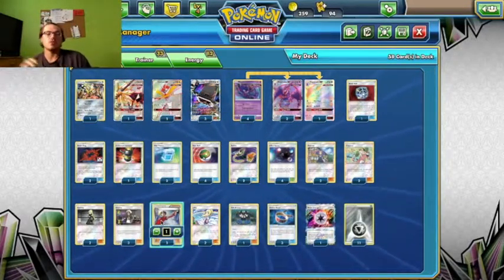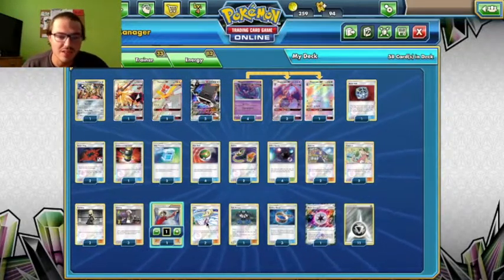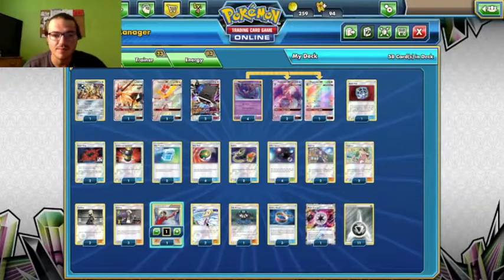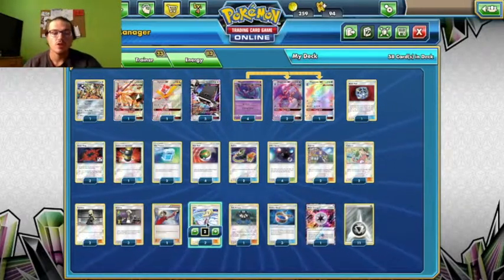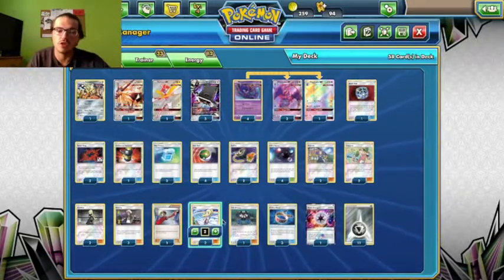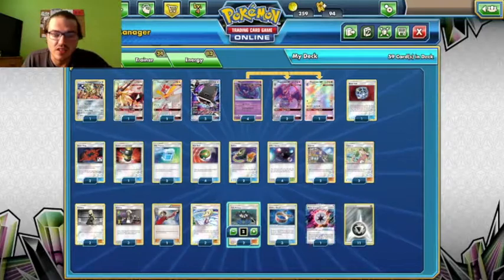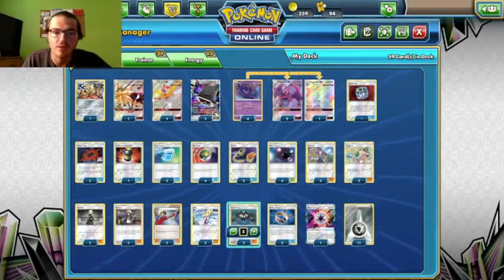3 Guzma, 1 Judge — late game, mid game, or turn 1 to cut your opponent's hand down pretty substantially. 2 Lillies — it's always nice to hit Lillie turn 1 to draw through the deck. 2 Tate and Lizas; I like the variety it provides. You can Shuffle Draw 5, or you can switch your active Pokémon if Stakataka gets stranded out there with no energy.